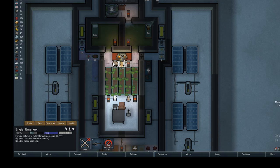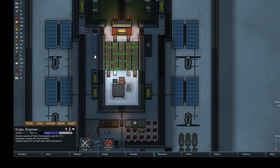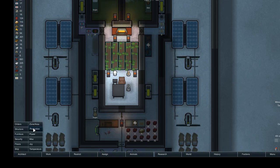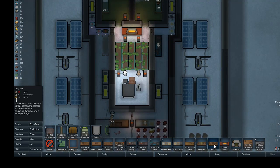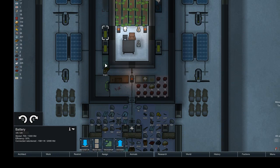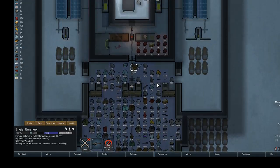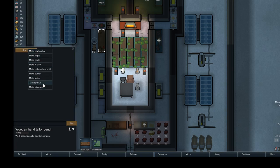Wind is picking back up, which is very nice. I've decided to go with a hand tailor, just to save resources — I don't need speed, so it doesn't really matter. Some other production I want done eventually is a drug lab, which requires some steel and wood. So now I can hand tailor, and I will hand tailor a parka.